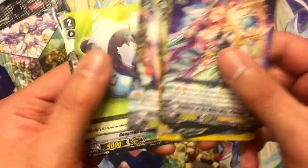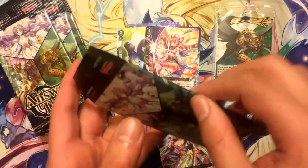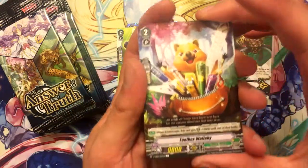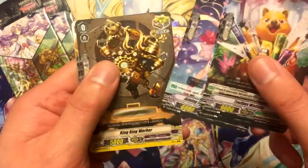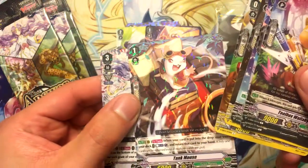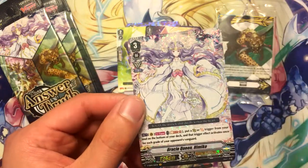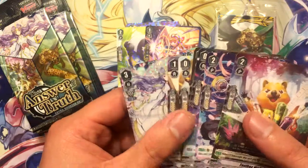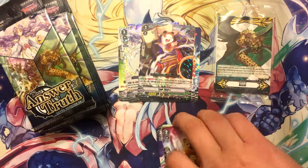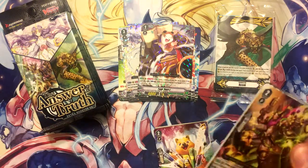Administrator of Hope Pandora and Geograph Giant. Our vanguard rare — first we got Tank Mouse as a rare, but our vanguard rare is Oracle Queen Himiko. Unfortunately I didn't get the Interdimensional Mystery Flare Dragon, but this is just as good, as long as it's not another Leopold I guess. Even though Great Nature did win a tournament, I think. So our triple rare and vanguard rare in the first two packs.